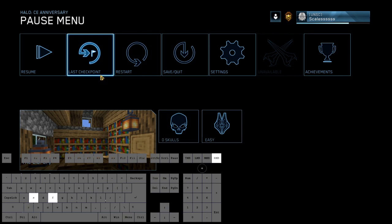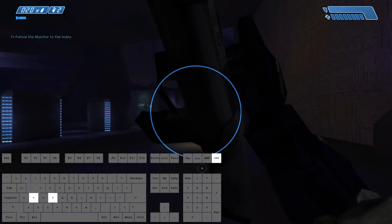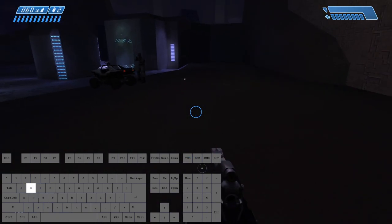I'm going to hold right click, which is my throw grenade. And then I'm going to click last checkpoint, yes. So we should melee, throw the grenade, and walk backwards. And then that will get us the box gun.